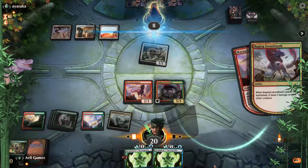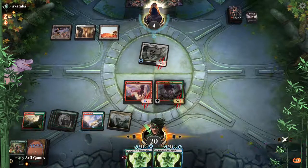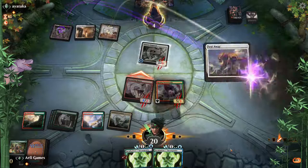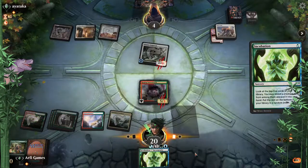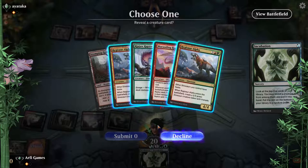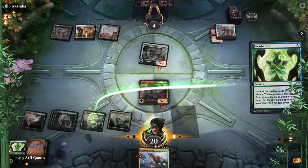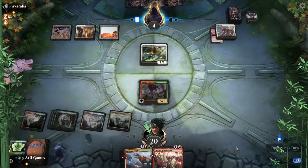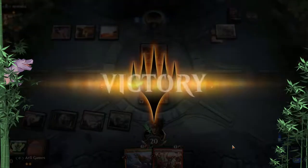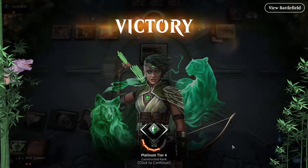What's that game? I think it might be. Seal Away — good stuff. Alrighty, there we go. Putting on the pressure — Raging Swordtooth applying some pressure to Adanto Vanguard and getting through those Death's Shadows.